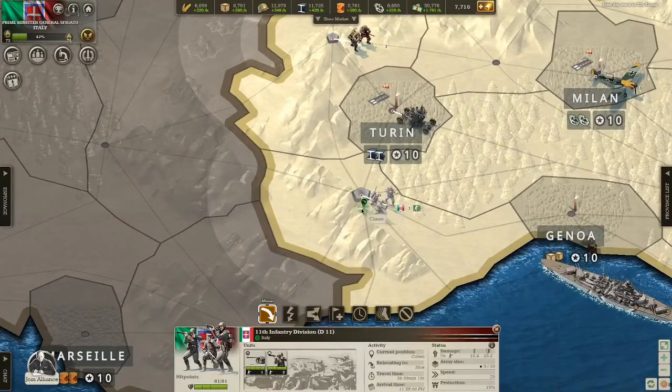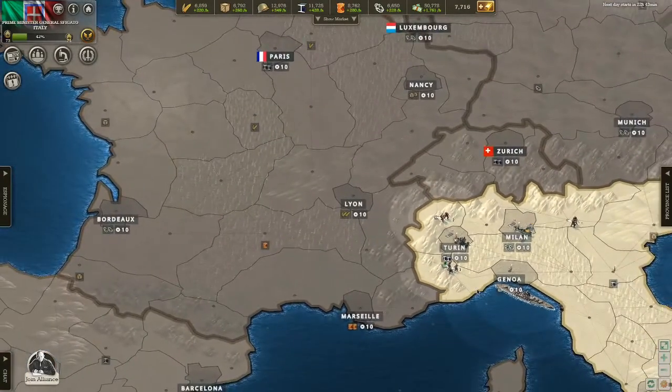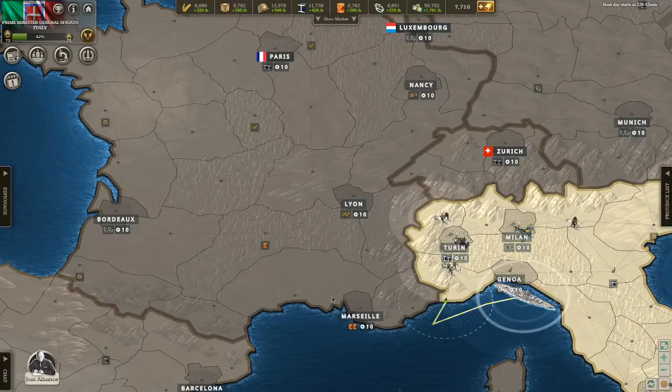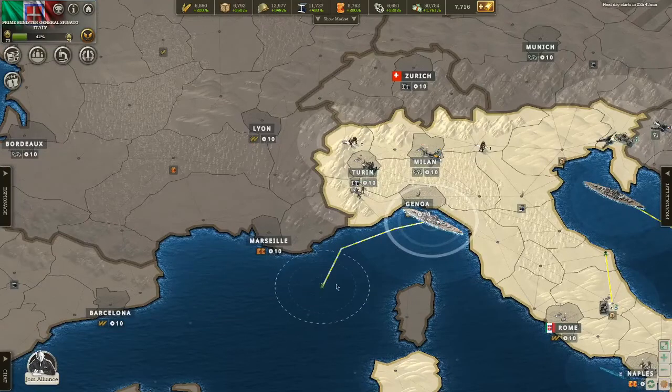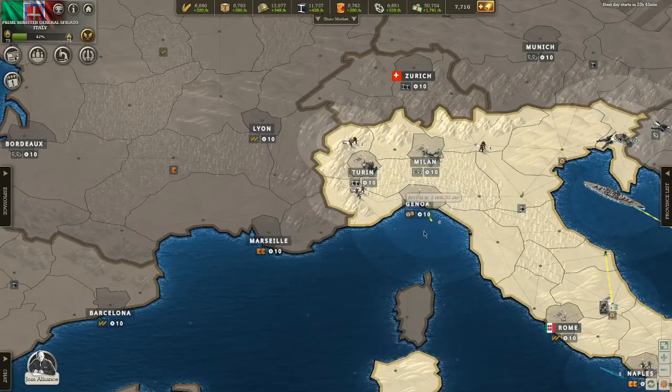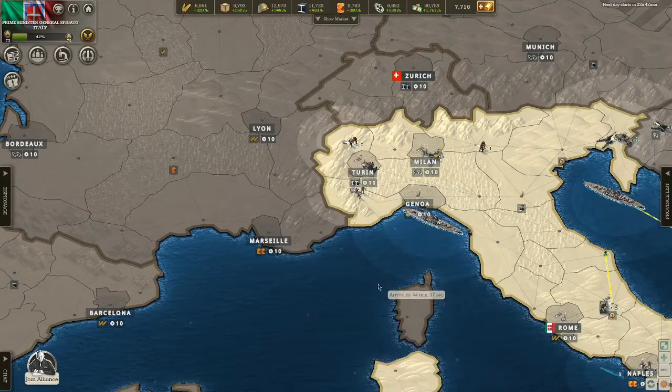I'm going to turn it around before I get myself in trouble. For artillery, the attack order is a little bit different — it's the same for ships, which I'll explain in a second. Also for moving, you can simply hold it down and then move it to wherever you want. You can't do an attack order with that, but it's still a neat little feature.